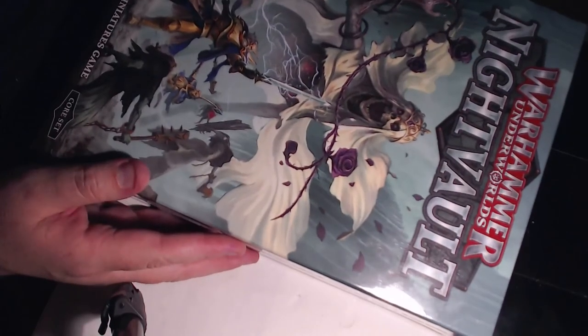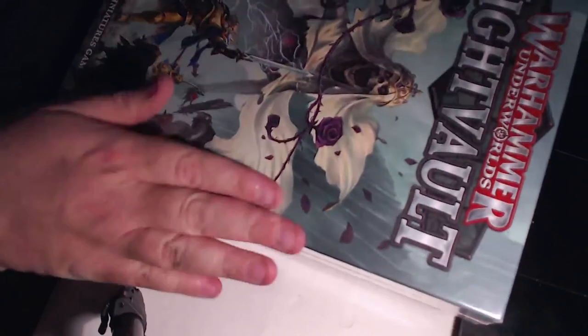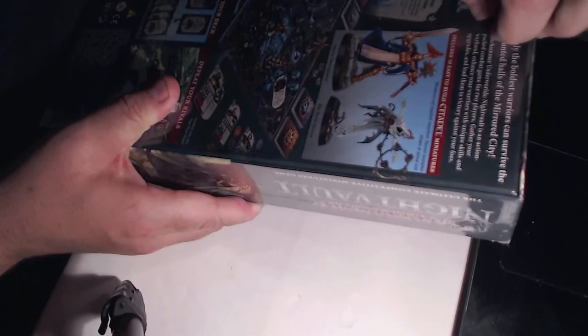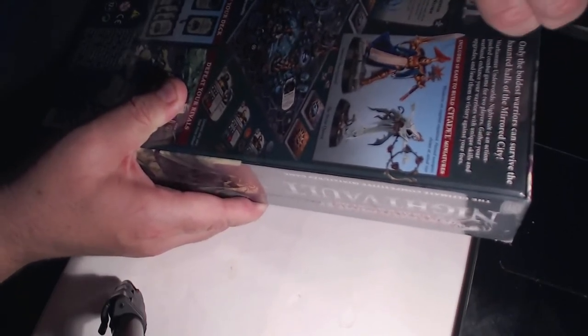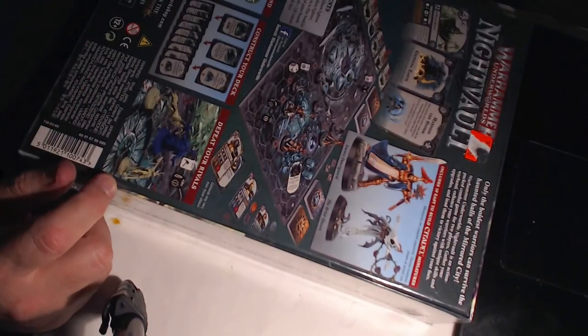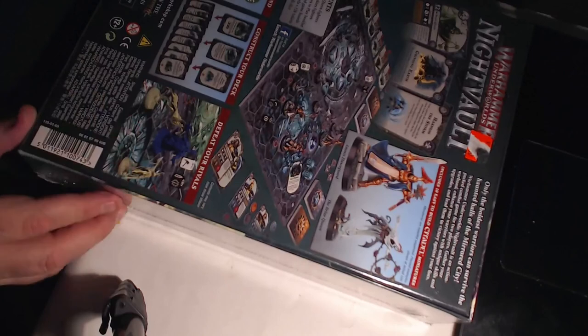And then the second starter — Warhammer Underworlds: The Night Vault. Another one I'm looking forward to getting into. This one comes with seven Thornbriar Queen fighters and three Cursebreaker fighters, so it looks like it's Night Haunts versus the Stormcast — basically the golden knights. Looking forward to getting into this as well because I think the Night Haunts are sick, really really cool.